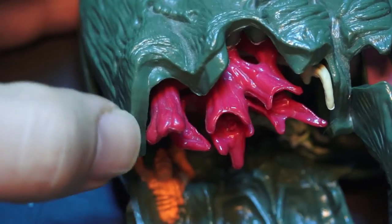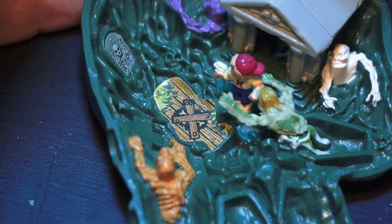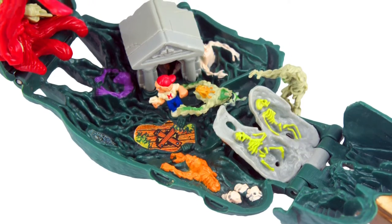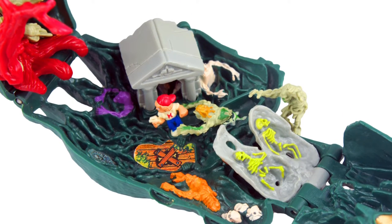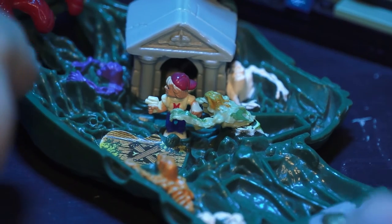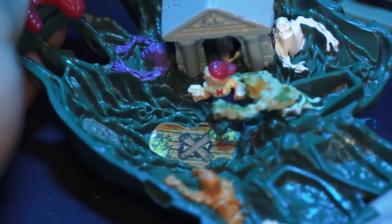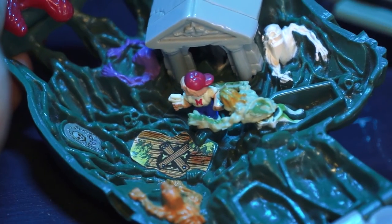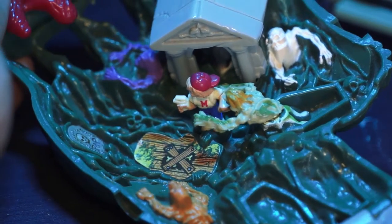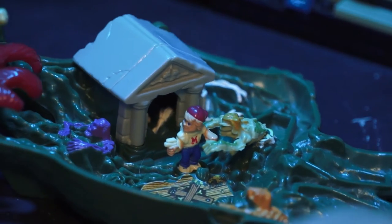Opening up the rest of the set, we can see the rest of the graveyard where Mighty Max is being surrounded by the undead. There's graves, a mausoleum, and a lot of sculpted zombies breaking out of the ground in just a rainbow of colours. A purple and yellow zombie is a bit weird, but it does break up the sea of green plastic moulding. The textures here are all really solid as well.